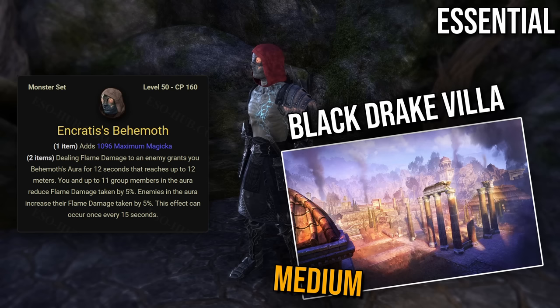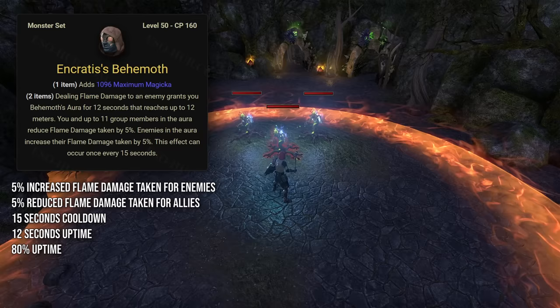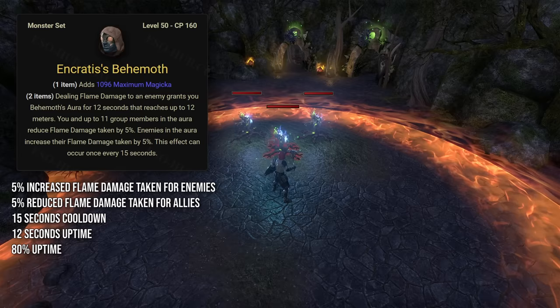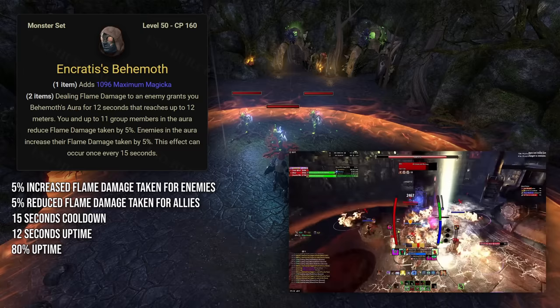Next we have Encratis, a monster set that drops from Black Drake Villa dungeon located in Gold Coast. It requires the Flames of Ambition DLC and I'd rate its difficulty as medium compared to other DLC dungeons. Encratis gives you a 12-meter behemoth aura for 12 seconds after dealing fire damage. It has a cooldown of 15 seconds, which means you can achieve up to 80% uptime when constantly dealing fire damage. Enemies inside that aura take 5% more flame damage and allies inside take 5% less flame damage. Flame damage is very prevalent so this set will increase your group's DPS by a decent amount, and it does well in all meta comps. The flame damage reduction is also a decent bonus for some fights, like Archivist in Stone Garden dungeon.